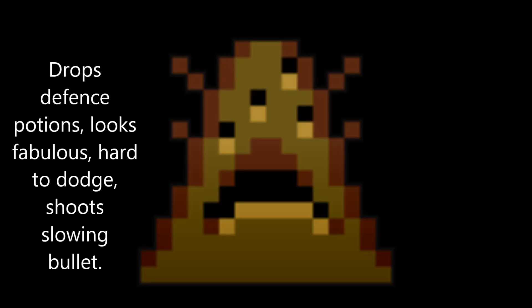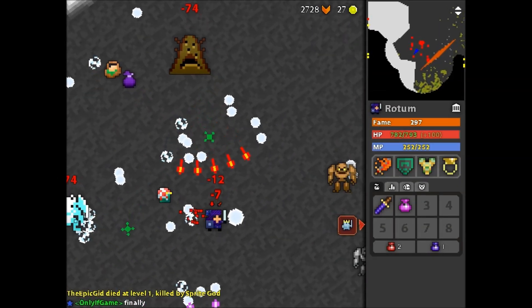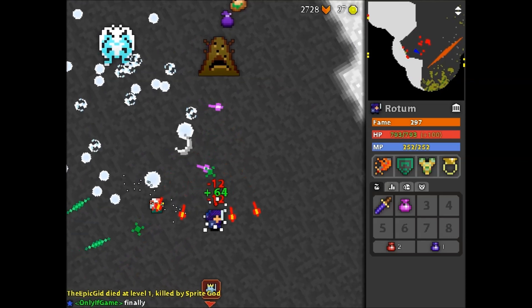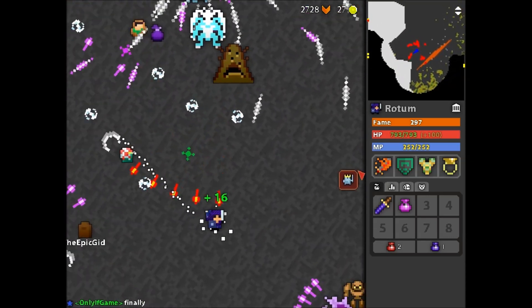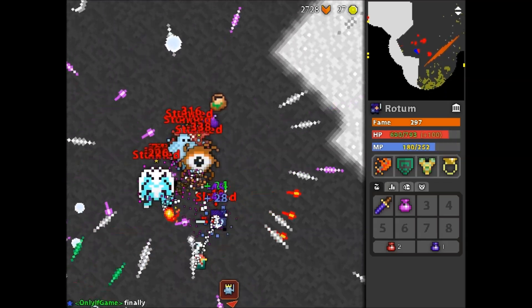Lastly, this is the Slime God — it drops def pots, it looks fabulous, it's hard to dodge, and it shoots slowing bullets. Getting used to the gods can be difficult, but try to single each one out and learn the attack pattern for yourself.